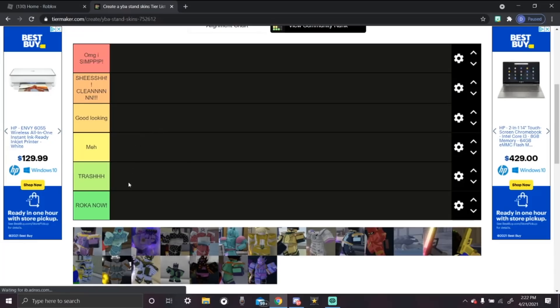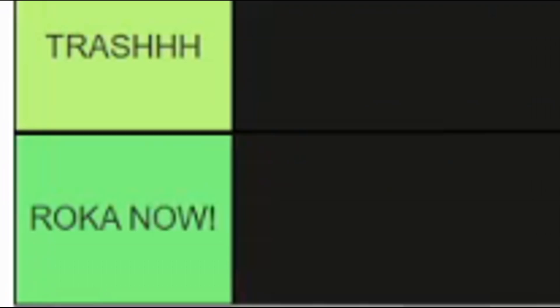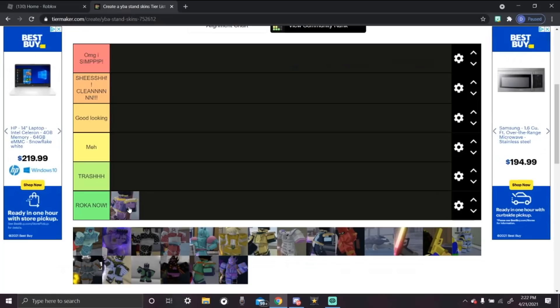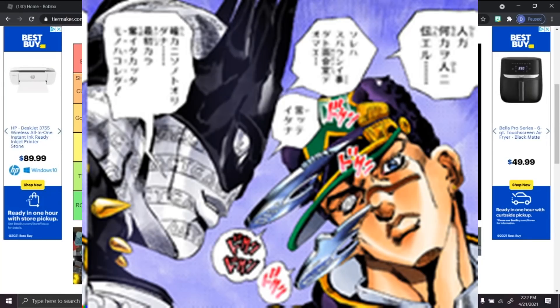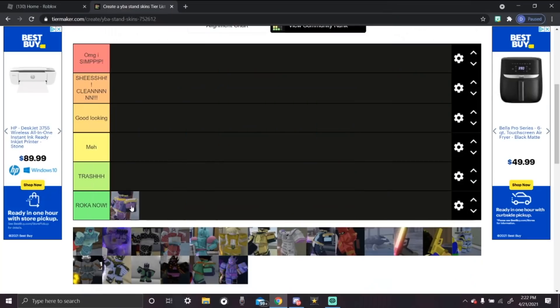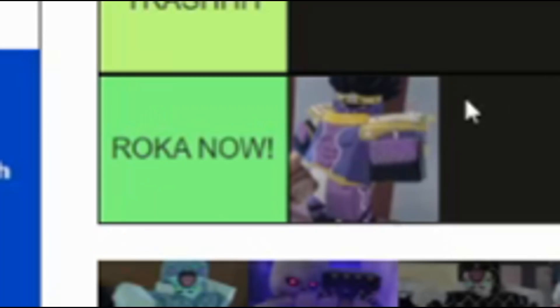The first stand we got is Star Platinum Part 6. This piece of trash is a bootleg Star Platinum — it tries to be Star Platinum but fails miserably. No wonder Jotaro got clapped by White Snake, no wonder he got clapped by Pucci. Your stand has a time stop and you still lost. Look at that stand skin — you cannot tell me that looks good at all. It's just Star Platinum but with a color change.